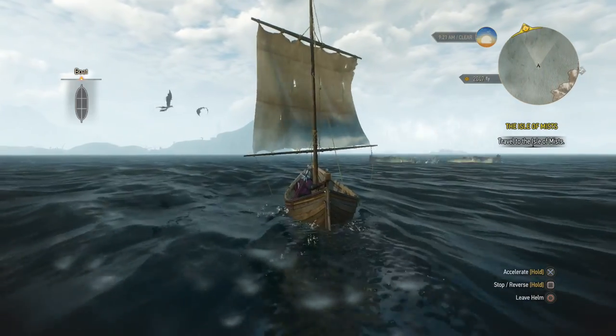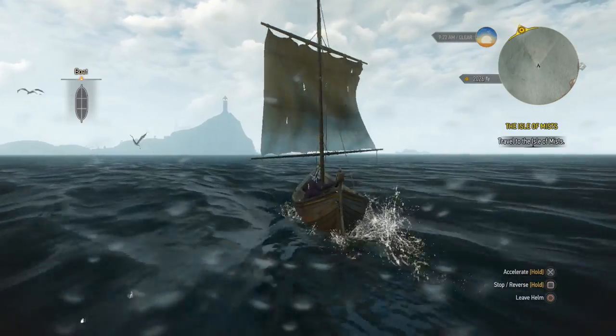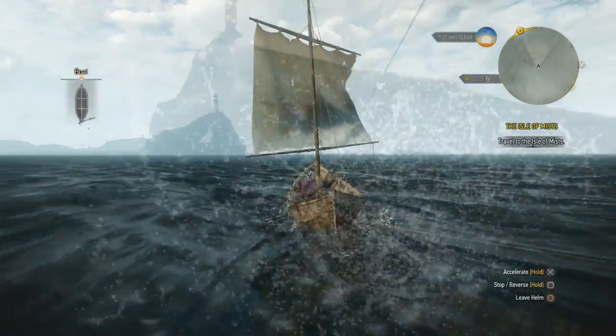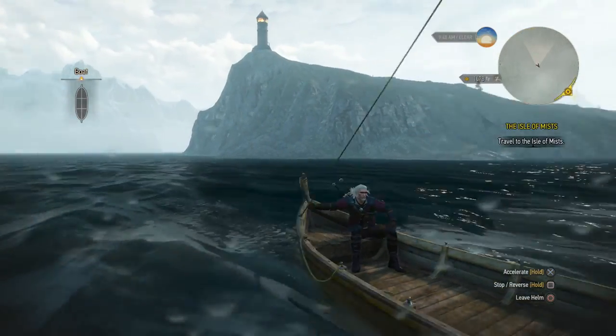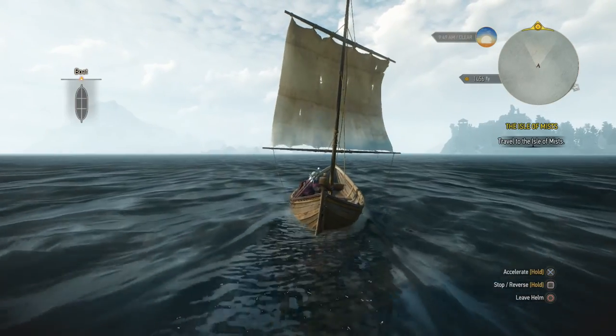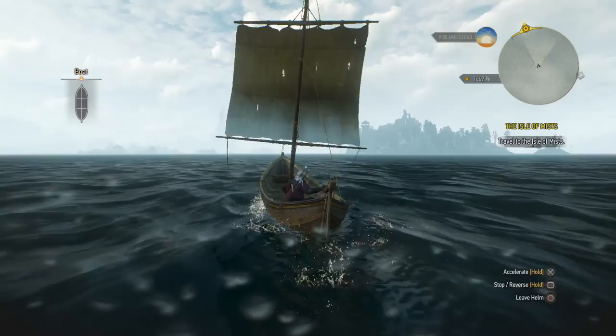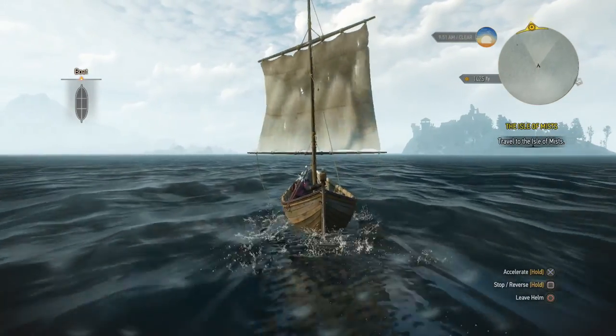And that's a whale — that was awesome, never seen that before. As we pass the lighthouse we get to see the Isle of Mists over there in the distance. You can see the tower over there, but still a ways to go.